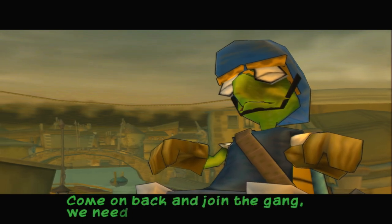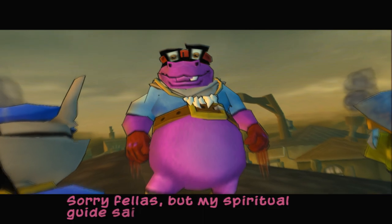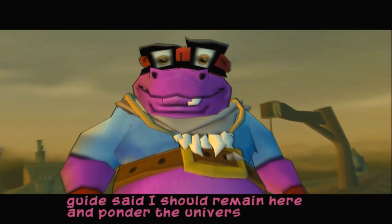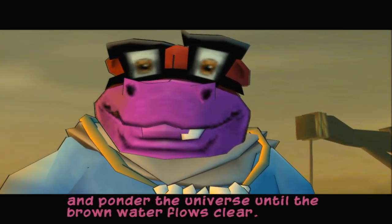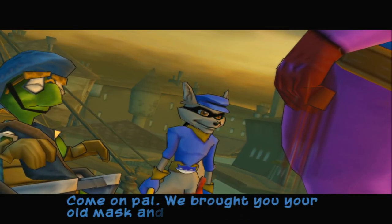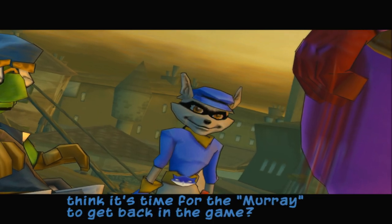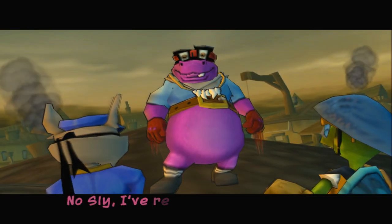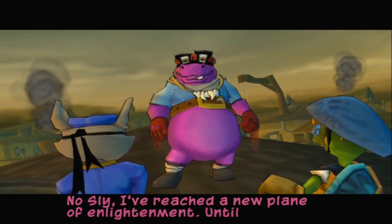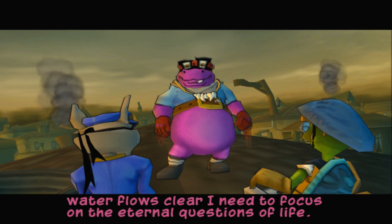Come on back and join the gang, we need you. Sorry fellas, but my spiritual guide said I should remain here and ponder the universe until the brown water flows clear. Come on pal, we brought you your old mask and gloves — don't you think it's time for the Murray to get back in the game? No Sly, I've reached a new plane of enlightenment. Until the brown water flows clear, I need to focus on the eternal questions of life.